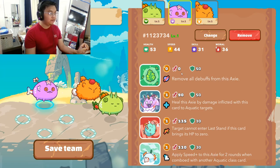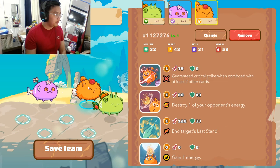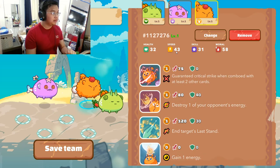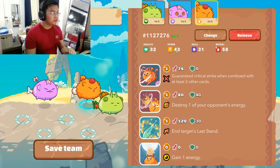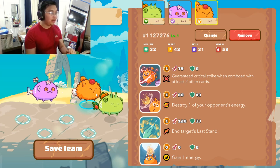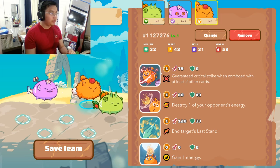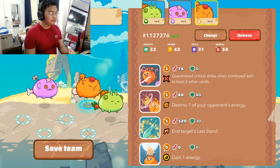For our midliner beast, since I have a 44 speed reptile backliner, I can get a beast with 43 speed and below. I also needed some energy gain, so I chose a beast with Cottontail as the tail card to gain energy. Cottontail also pairs nicely with Ronin, since Ronin needs two other cards to guarantee a critical strike — Cottontail gives more chances to proc it.